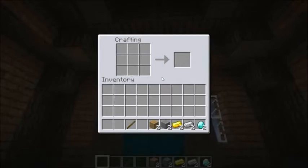First off, you're going to need a few supplies. The first of your supplies is going to be a simple stick, and then the rest of your supplies, depending on the type of sword you're going to want to make, is either going to be wood, stone, golden ingots, iron ingots, or diamonds.